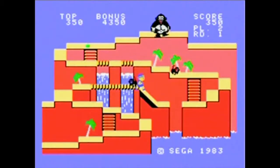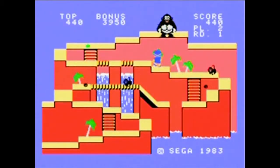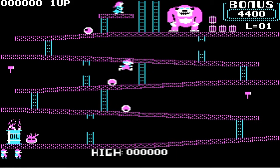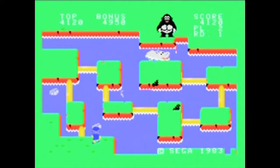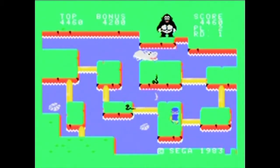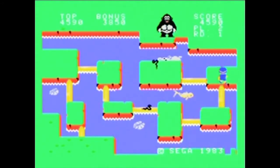The controls are pretty responsive. The jumping is pretty interesting because when you jump, the hunter travels in a weird arc — it's a little hard to explain, but you can see what I mean in the video. It's pretty similar to the jumping in the MS-DOS version of Donkey Kong. Also, when you're standing on those leap pad rock things, you can push the control pad in any direction and you won't fall off — the hunter will actually walk in place and you'll get points for doing so. Overall, the controls do what they're supposed to.